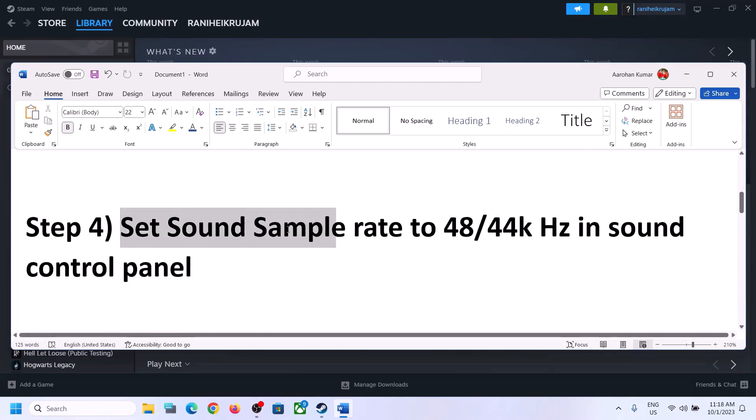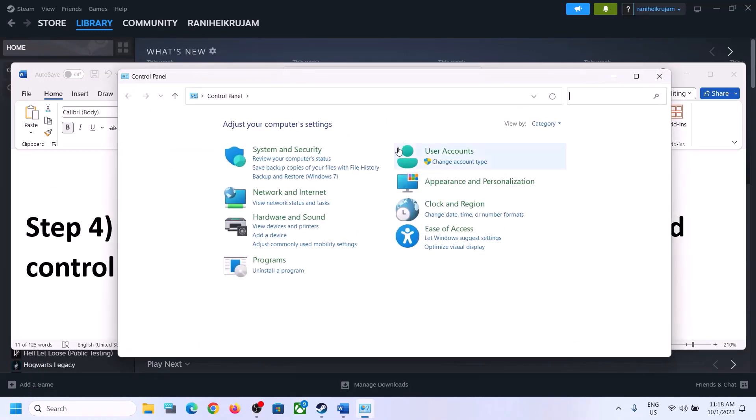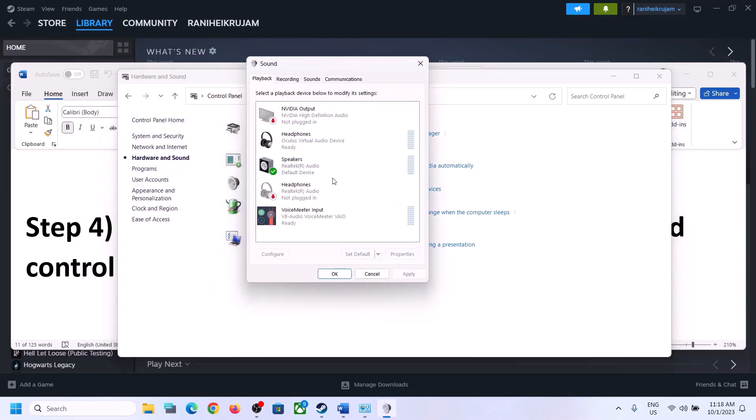The next step is to set the sound sample rate to 48,000 Hz or 44,100 Hz in the Sound Control Panel. To open Sound Control Panel, type 'Control Panel' in the Windows search box and click on Control Panel. Then click on Hardware and Sound, then click on Sound — this will open the Sound Control Panel.